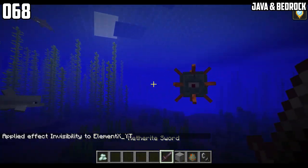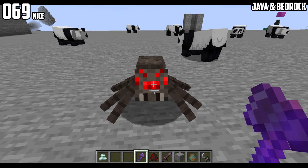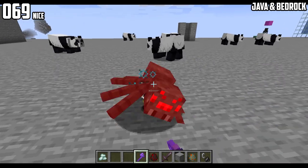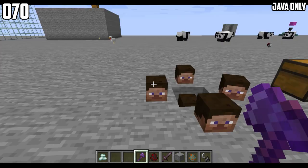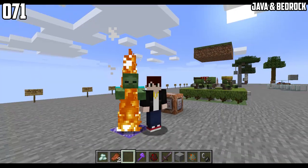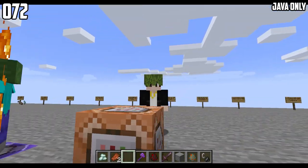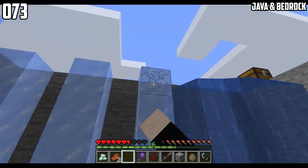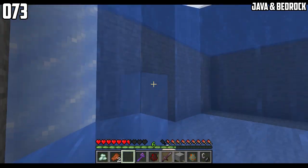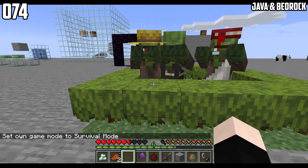Even if the player is invisible, the guardian will always track the player. Spiders are the only mobs that do a 180-degree flip when they die. If you break a player's head, the soul sand particle drops. Zombies are a little bit taller than players. You could put azaleas on your head. In Minecraft, you could do this to fill up water real quick. Zombies cannot jump over azaleas.